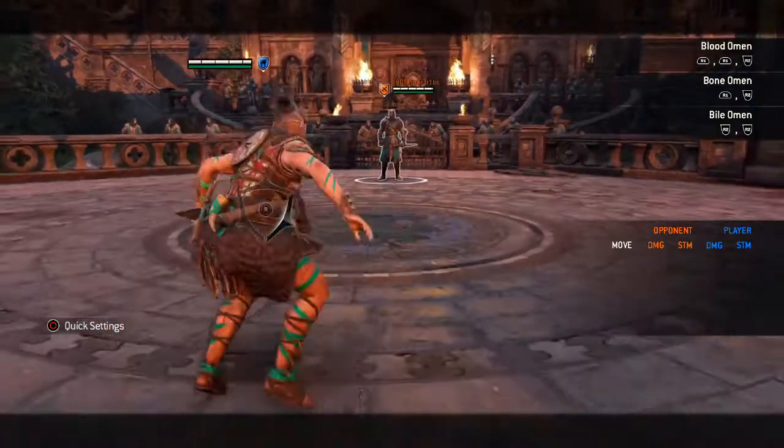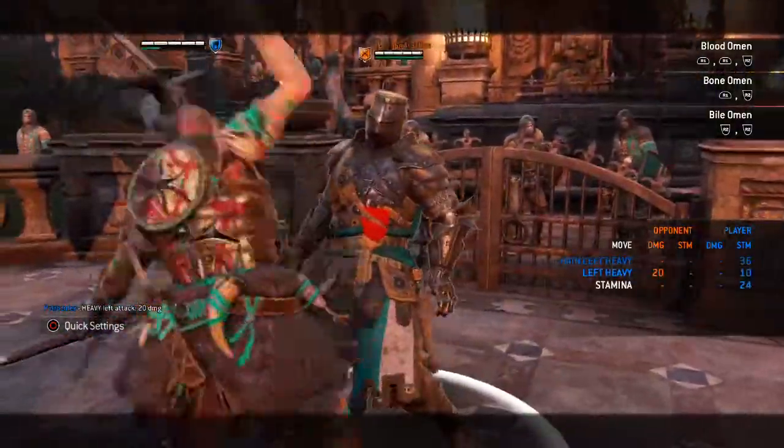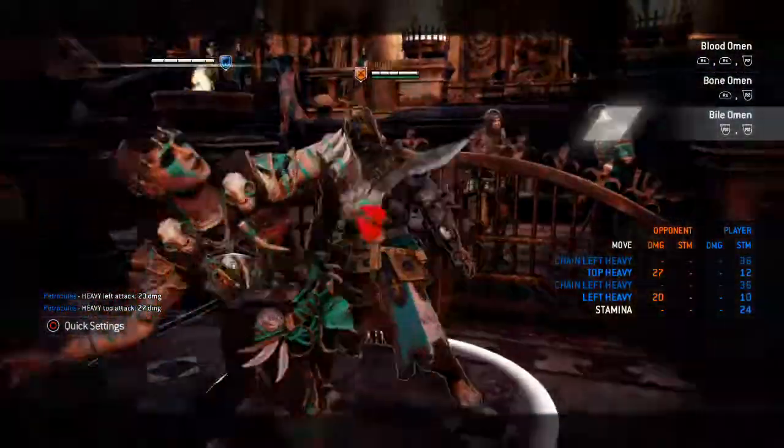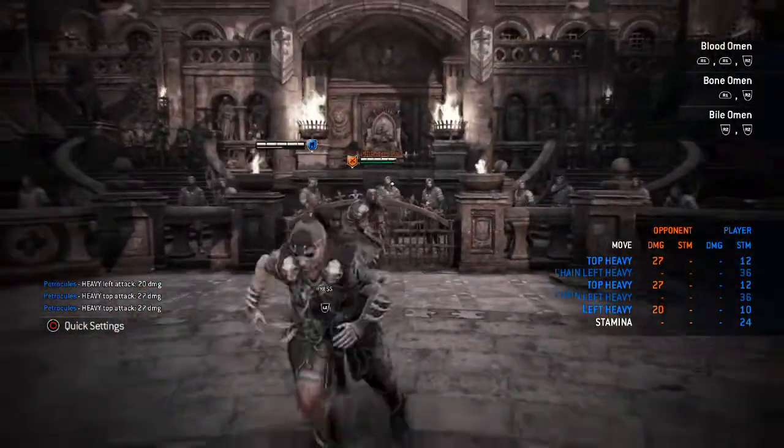So you're going to go back into your Pounce, then feint into holding your R2, go into your Heavy, soft feint your Unblockable into a guard break, throw your Heavy, soft feint your next Unblockable into the guard break, and throw your next Heavy.